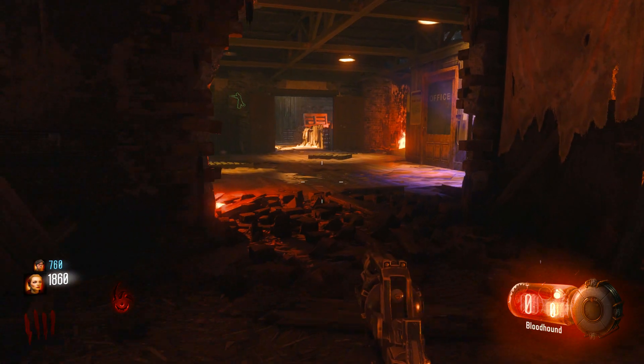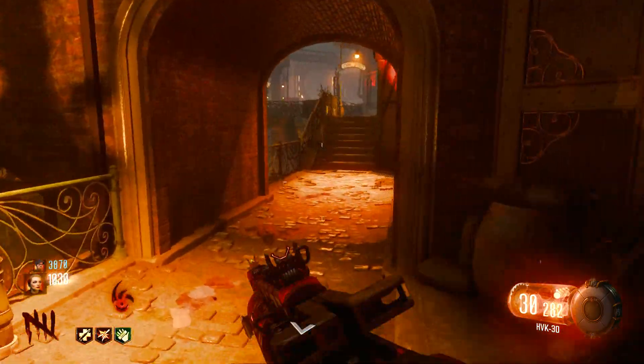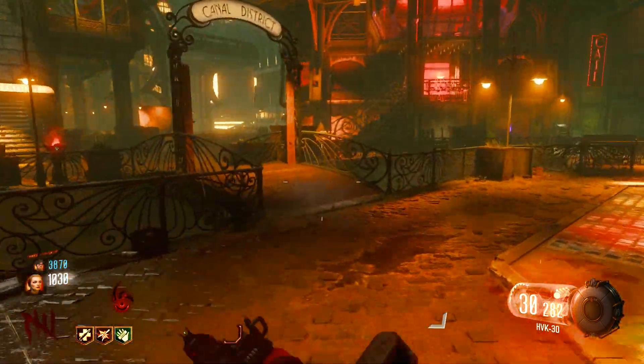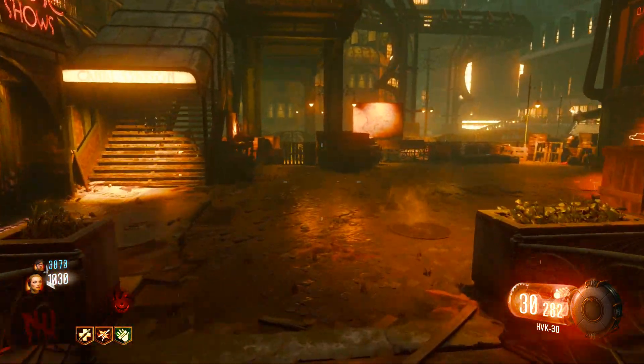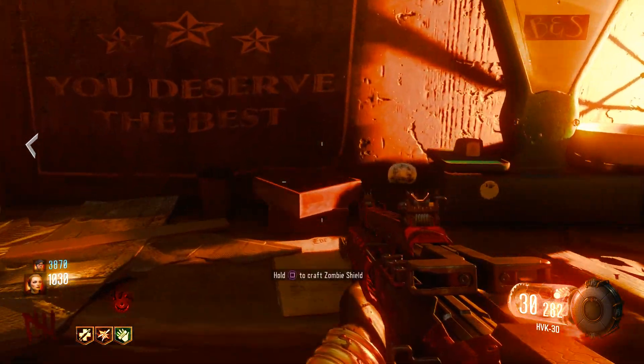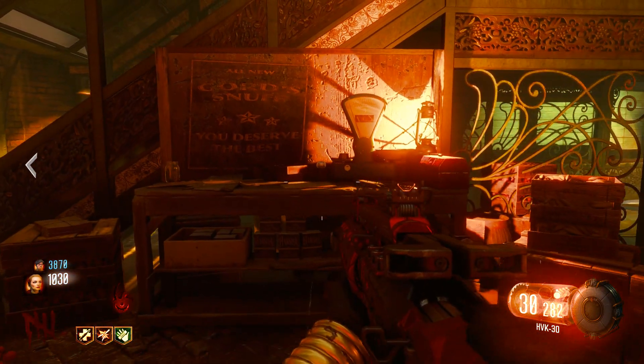Those are your three components. Where do we build it? Well, there are three workbenches. We're gonna go over here and take a look in the canal first, just to identify all three workbench locations. I would build the zombie shield closer to where somebody is gonna be running. If you're running solo and you're running canal, build it here in canal.